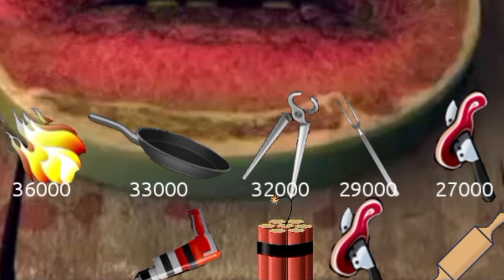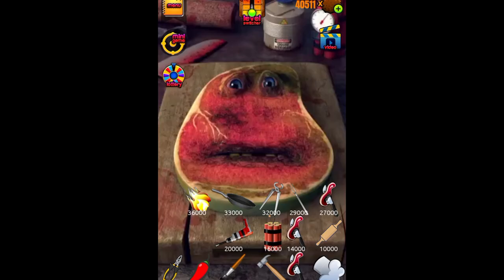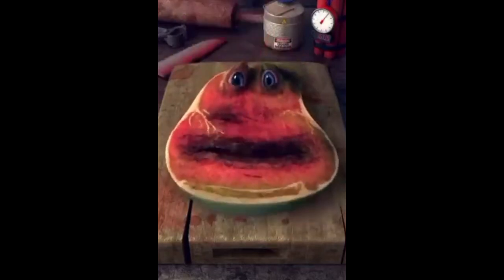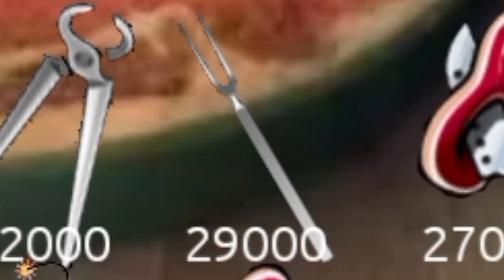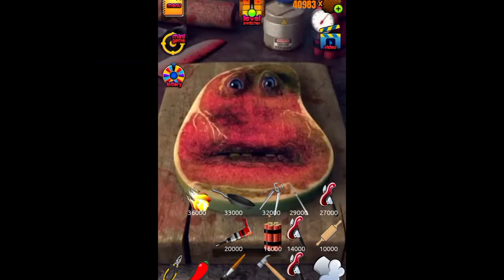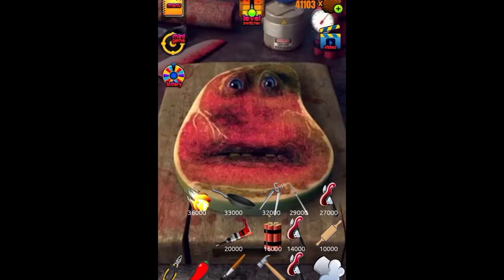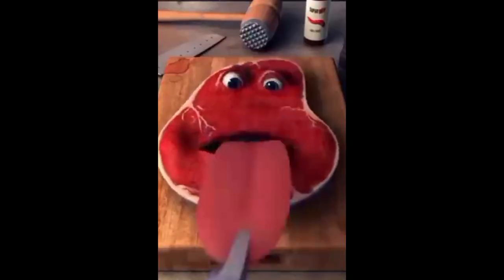We've got five new tools in this level. There's another cutting one - we just stabbed him, not that bad but it looks kind of brutal because it looks like there's blood coming out. Now this one - oh this one's really bad. We just ripped his eyeball out! What the hell, this is why the game was deleted. That's brutal - it's probably the worst one so far.